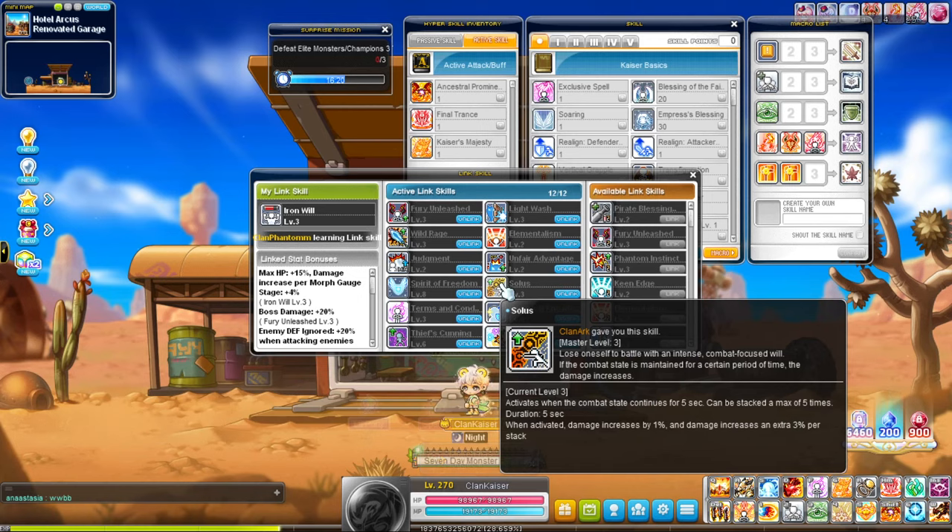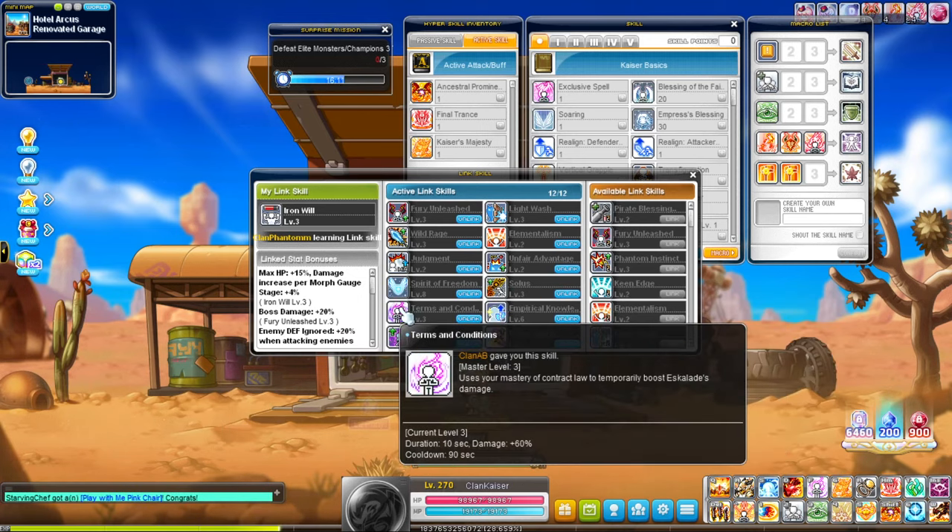Arc link is basically similar to Lumi, but you have to be in battle stance. Whenever you attack it stacks up to five times. It's quite useful because it'll be continuously active as long as you're attacking. AB link is going to be very class-dependent.